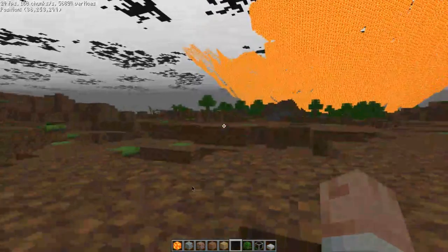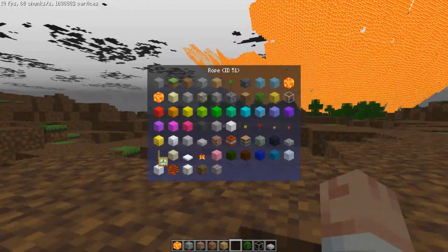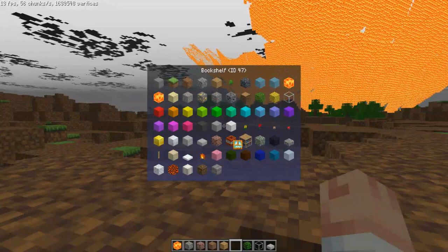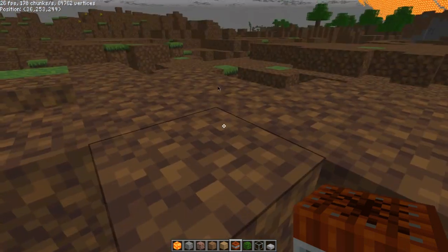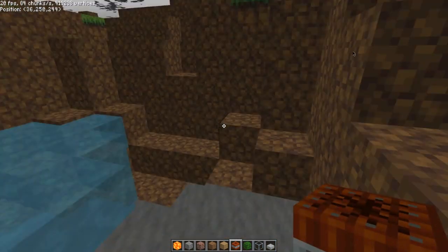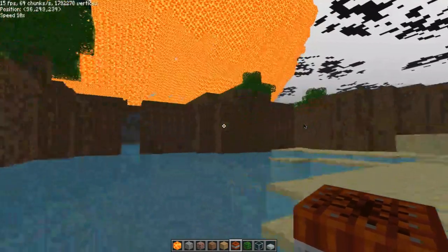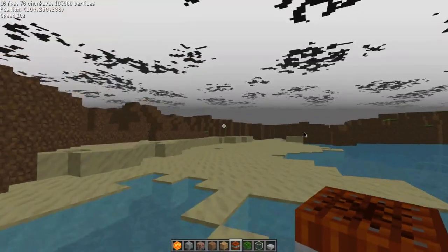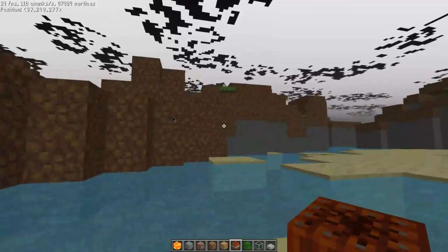That looks weird. Let's see what else we can do to make this video interesting. It's a nuke, so it explodes on impact — you touch the ground and boom!